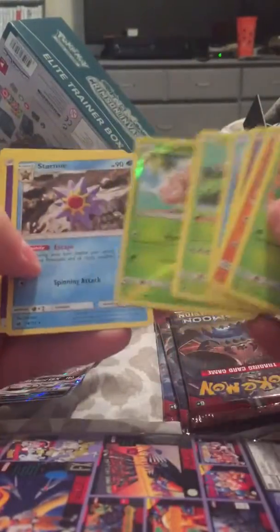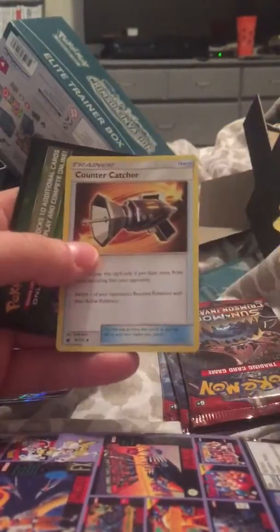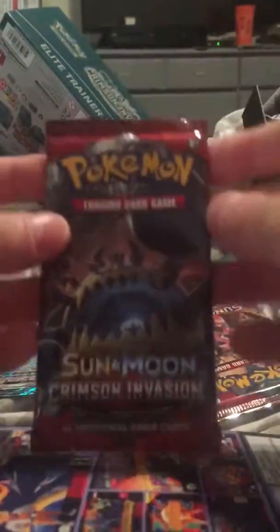We're gonna open this thing right. And we get a Stormy Counter Catcher — everybody's new favorite card with the new rules, you know what I mean. All right, on to the sixth pack.